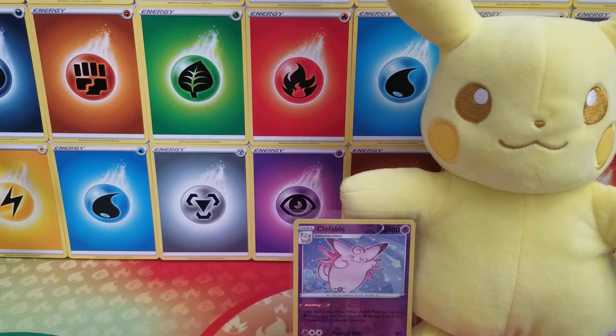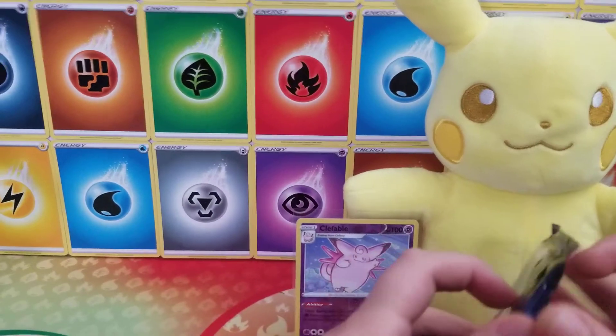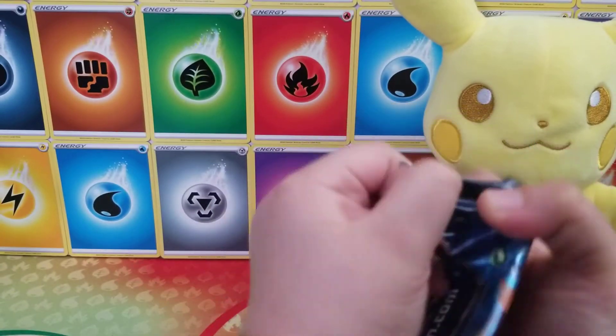Clefable, hang out with Pikachu right there. Come on, Shiny Pikachu, help us out with the Evolutions pack.